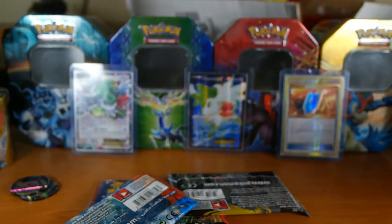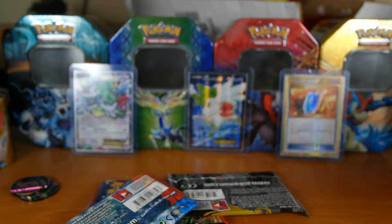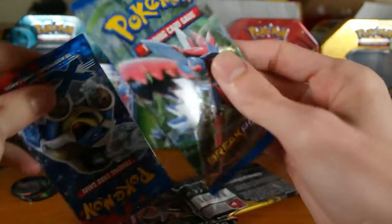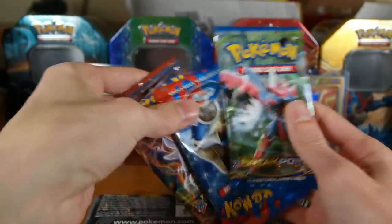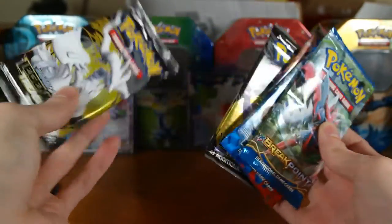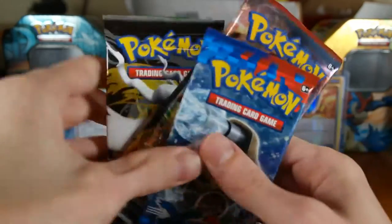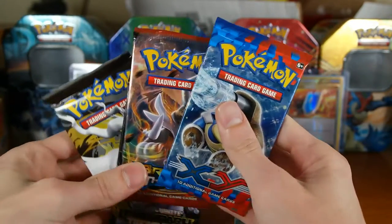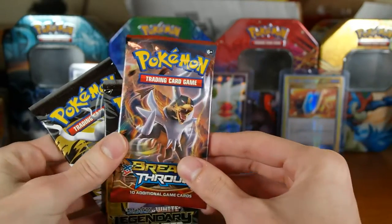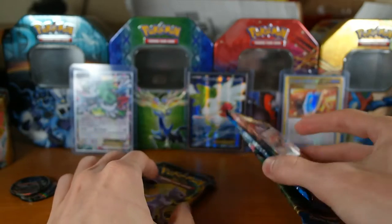It looks like we got some booty packs. Let me pull this out of there. There's that awesome double-sided tape. Okay, well we got the Breakpoint that was on the front. We have the X and Y Base Set, we have a Breakthrough, and two Legendary Treasure packs — so not too bad.